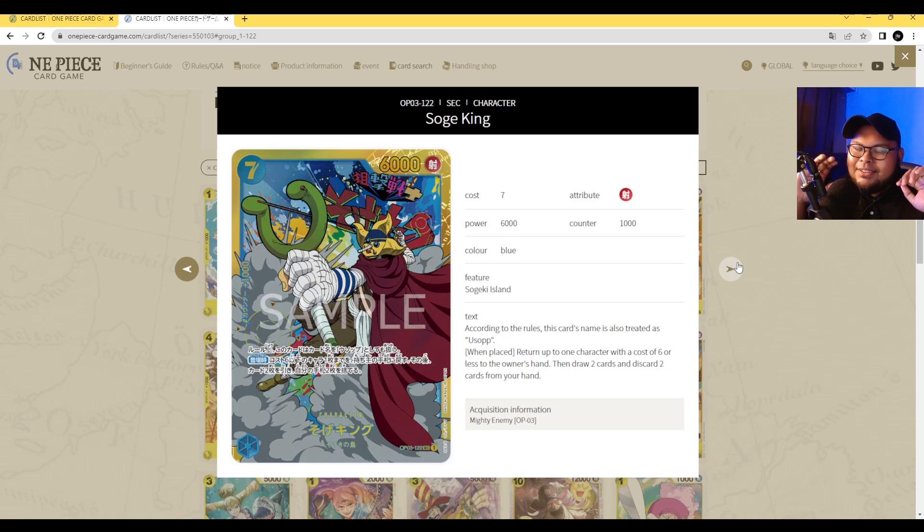Here is Soga King — one of the secret rares of the set. This is your 7 cost, 6000 power with counter 1000. According to the rules, this card's name is also treated as Usopp, which is interesting. His on-play ability: return up to one character with a cost of 6 or less to the owner's hand, then draw two cards and discard two cards from your hand. This card is great in Nami decks — just a straight tempo play while continuing your game plan of decking yourself out. Soga King is absolutely great and is also the manga chase card of the set.